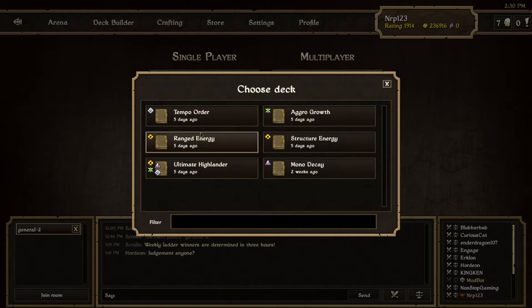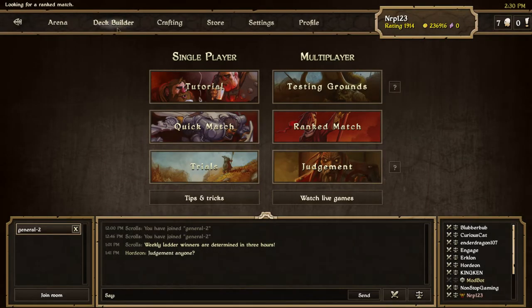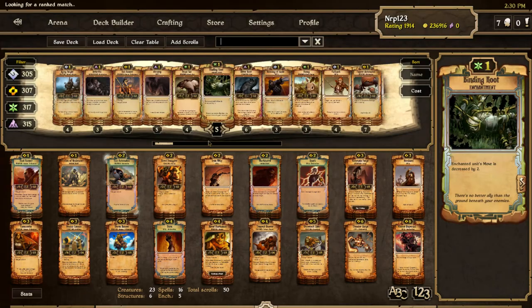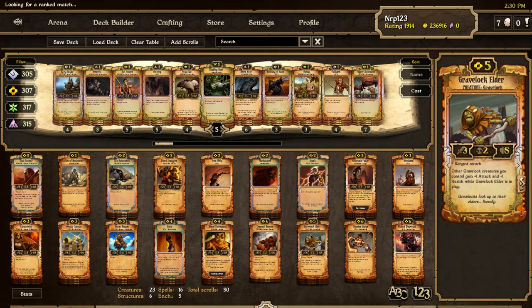Range energy has been doing good in the ladder lately, so let's just use ranged energy and see how it goes. This is the range energy build I am using — check the description below to see it yourself and paste it into your own thing. I'm considering taking out elders and maybe having cannon auto instead.